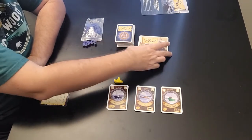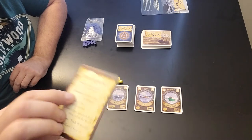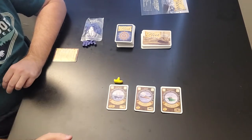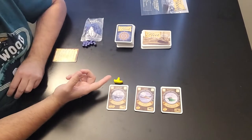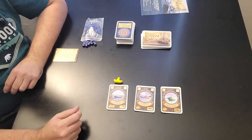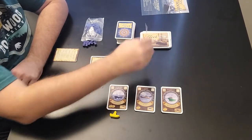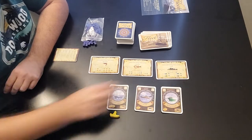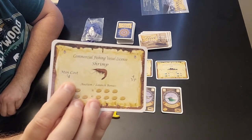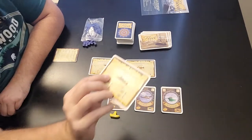Now let's put out the first three licenses we're going to be auctioning off. In the auction phase, only one person can get one license per round — if you win an auction for one license, you cannot go after a second one in that same auction. You place out the number of licenses equal to the number of players. In a three-player game, we put out three licenses. We have a shrimp, a lobster, and a cod. You'll see in the left-hand corner the minimum cost — that's the starting bid. Lobster starts at $5, cod starts at $4.